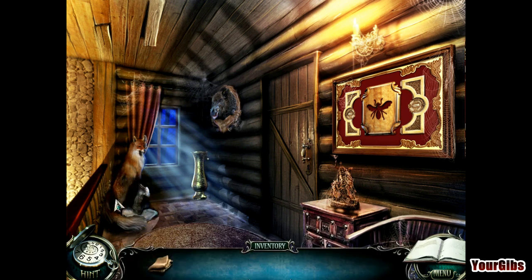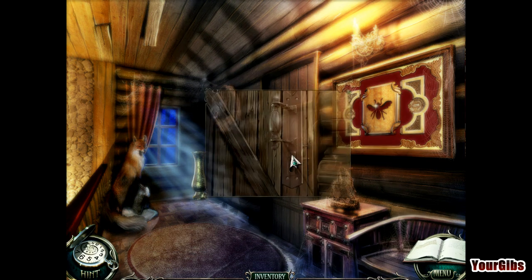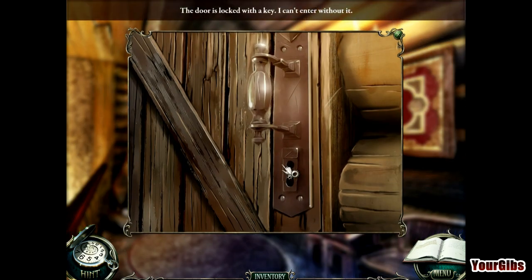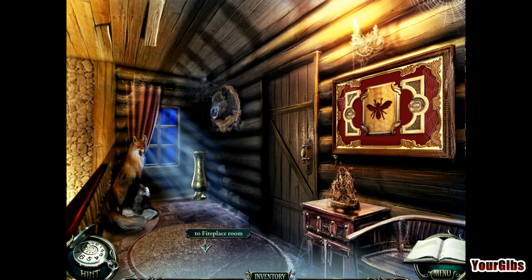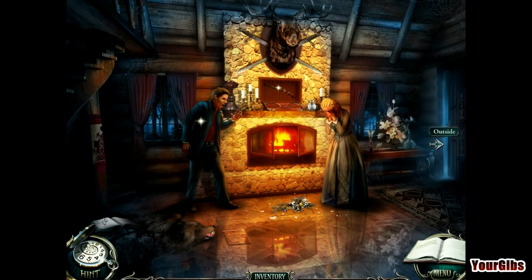The door is locked with a key — I can't enter without it. So I need something for the cat, something for the door, and something for a bumblebee — a moth, whatever that image is. Let's go outside.